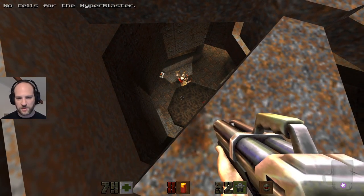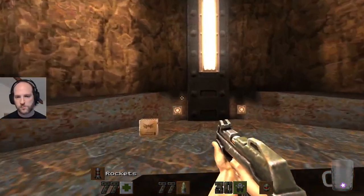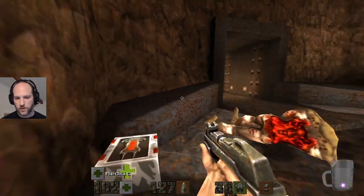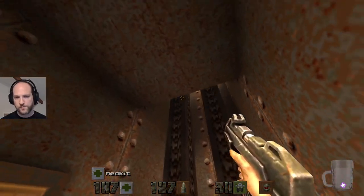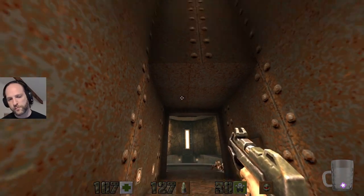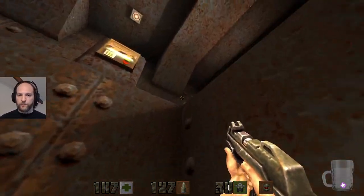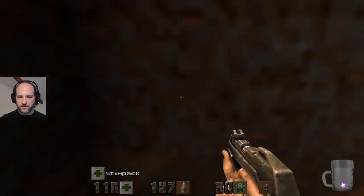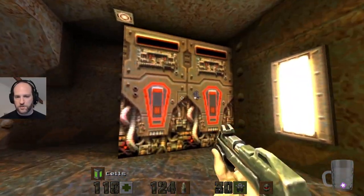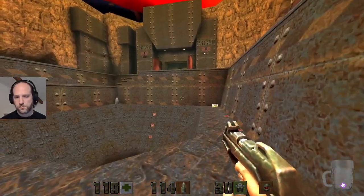Not quite sure what to use now. No cells for the hyperblaster, no ammo for anything by the way. Don't know what you expected. Where's this going? I don't know why you would have thought you had any ammunition left. Do you remember when I was like, 'the game is too lousy on ammunition, there's far too much, I'm just going to use what I want'? Well, this is where that took us.